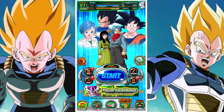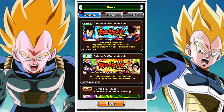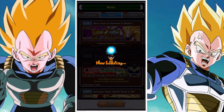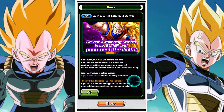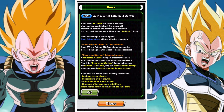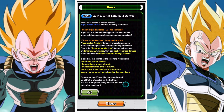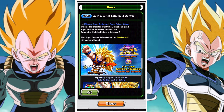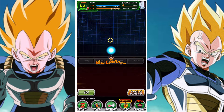G'day and welcome back to another DBZ Dokumetal video. In this video we're going to take a look at how to beat the first Super Extremes Awakening. How it works is it's an add-on level to the original Extremes Awakening. If you finish the first 30 stages of the original Extremes Awakening, you will unlock the Super level, which you can then complete to unlock the Super Extremes Awakening.